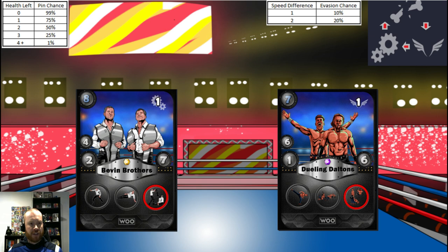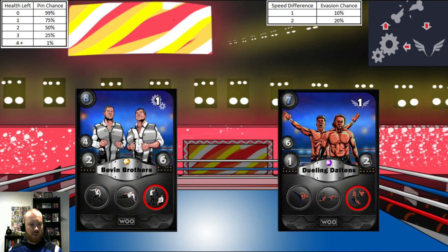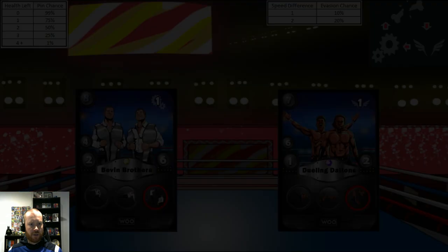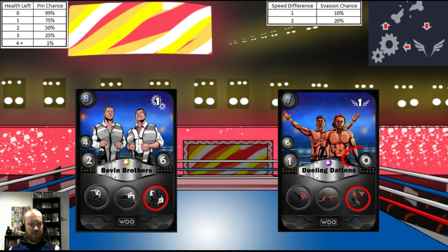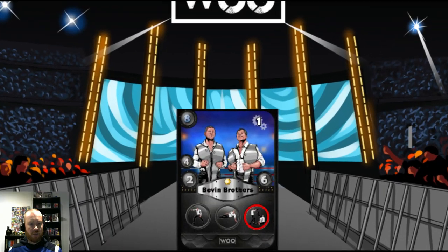The Bevans move next and attempt their finisher — there's a 2x damage bonus and no resistance at play. The Bevans hit and the Daltons' new health stat is 2. The Bevans attempt a quick pin and there's a 50% chance. No pin, Daltons kick out. The Daltons attempt another finisher and connect — Bevans' new health stat is 6. The Daltons attempt another pin with a 1% chance as the Bevans still have plus 4 health. No pin. The Bevans attempt their finisher again and connect — the Daltons' new health stat is 0. The Bevans attempt the pin at a 99% chance. One, two, three — the Bevans take the W!